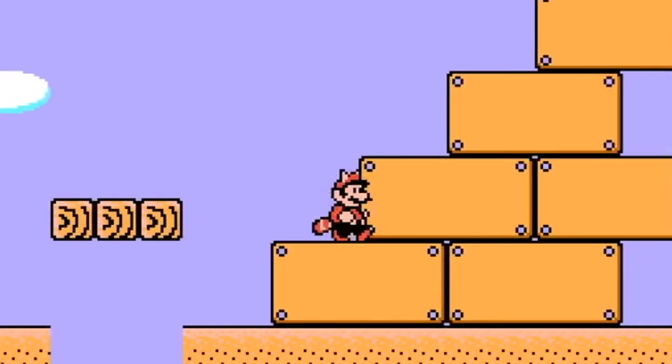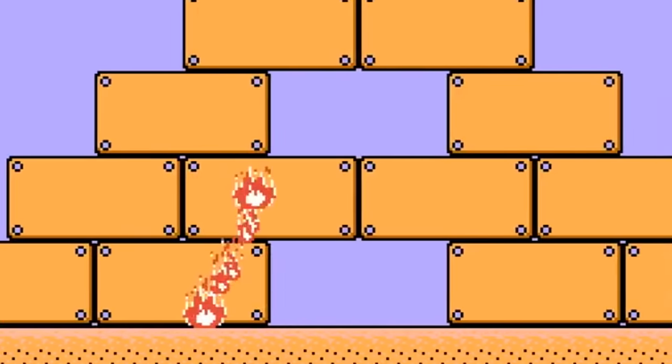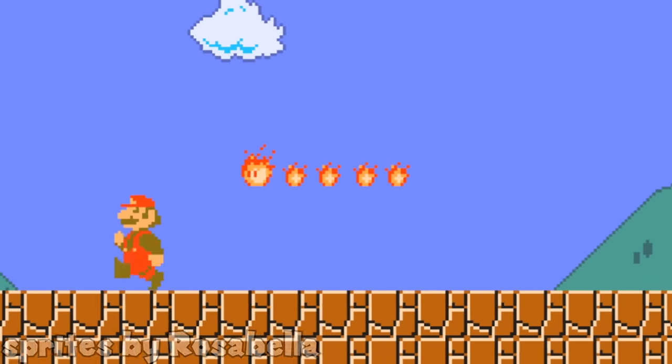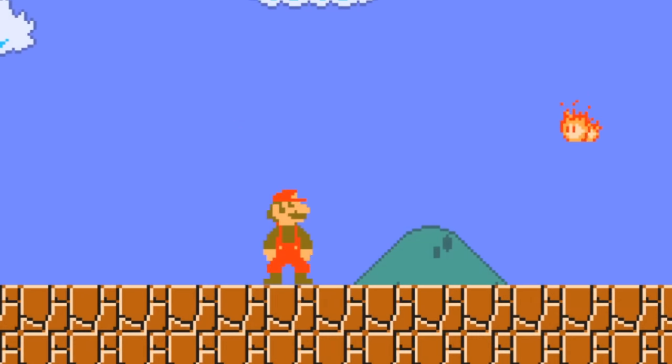A cool enemy we've seen in a lot of Mario games is the fire snake, which originated in Super Mario Bros 3. To remake him, I started off with his head, after which I added his hot body parts. They all needed a small animation as well as a damaging hitbox. Then I added the code which made all the body segments follow the head to actually make it a snake.